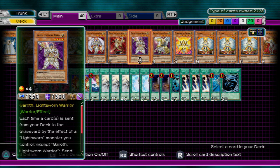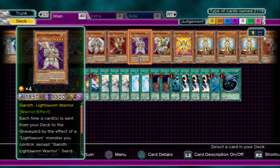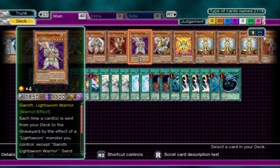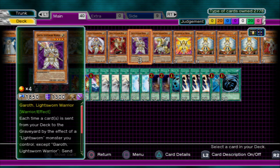Next we've got Garoth — Garoth's a helper. His effect is: if one of the Lightsworns on the field makes you discard cards from the top of your deck to your graveyard, he also will do it — he'll discard two — and you get to draw a card for every Lightsworn that's been discarded. He's a solid 1850 attack, but he serves you better generating draws.